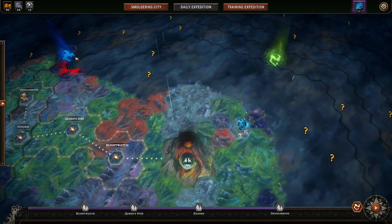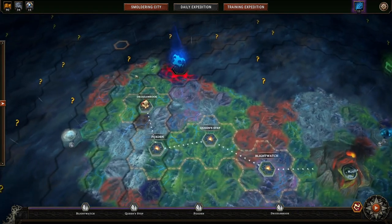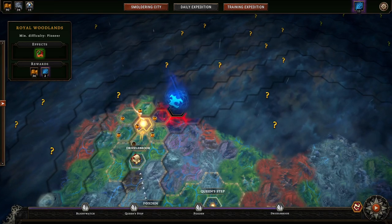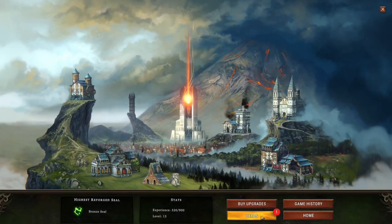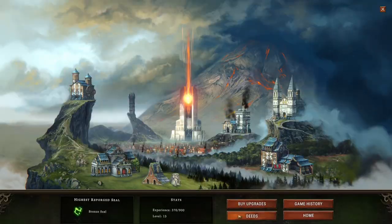We have 11, we need 12 to break the seal — so we have to do one more. And we have time for one more, so that's perfect! I go here — 36 food. I have 90 food! Time to upgrade — go get our deeds. Now let's go upgrade.